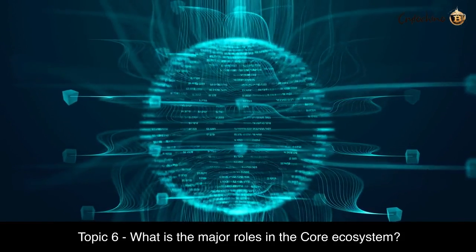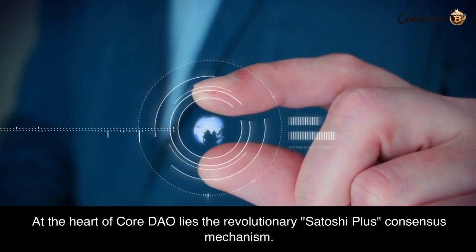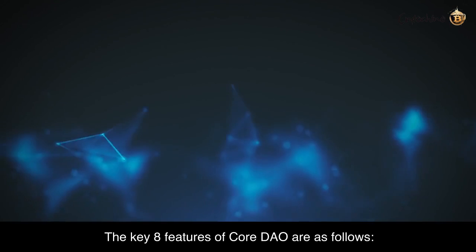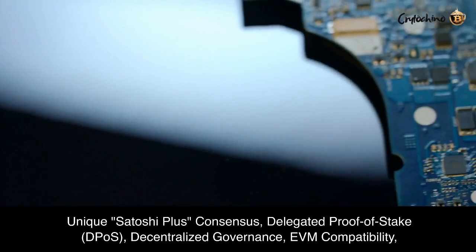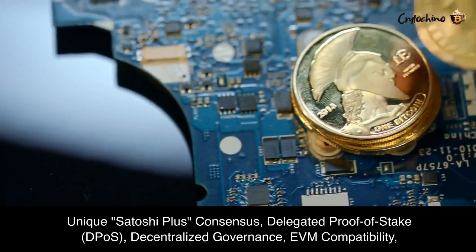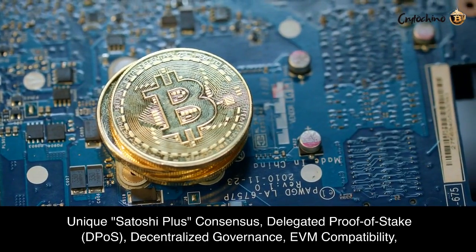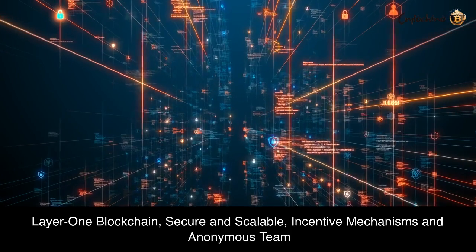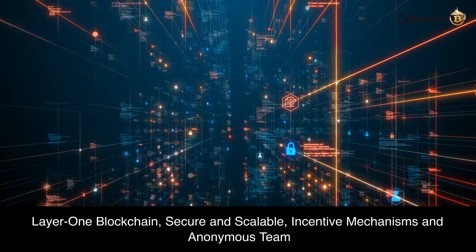Topic 6: What are the major roles in the Core ecosystem? At the heart of CoreDAO lies the revolutionary Satoshi Plus consensus mechanism. The key 8 features of CoreDAO are as follows: Unique Satoshi Plus Consensus, Delegated Proof-of-Stake (DPoS), Decentralized Governance, EVM Compatibility, Layer 1 Blockchain, Secure and Scalable, Incentive Mechanisms, and Anonymous Team.